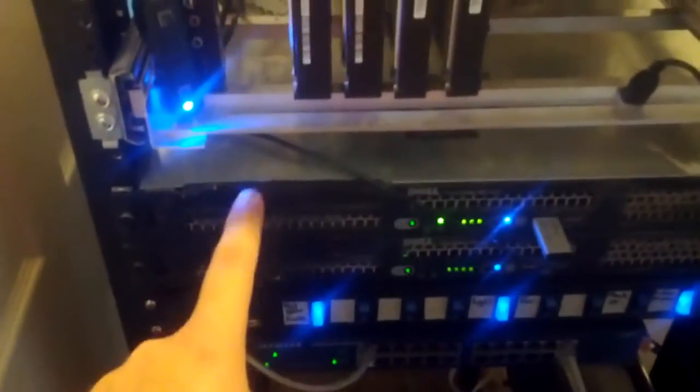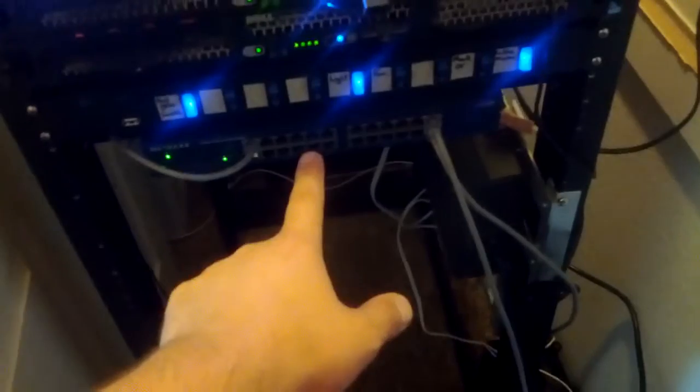Let's take a look at our server. You can see here's my server rack, there's my storage drive, my HDA, and then the Minecraft server. Here's a big power bus and here's the networking equipment that we have. There's my business cable modem.